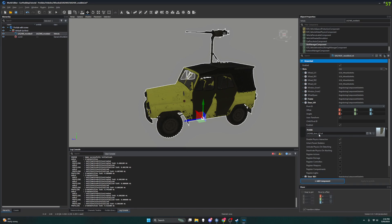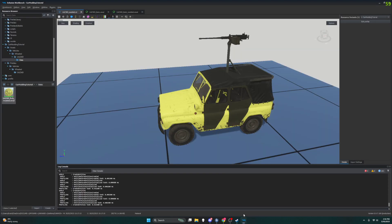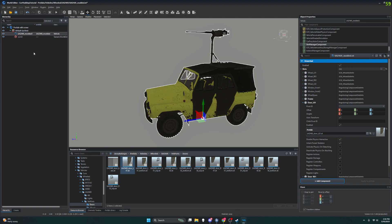All right, this looks promising. I've got a UAZ 469 Door L01. I want to find where this is in the resource browser. So this is the resource browser again — we are in our World Editor and if I go back to my Enfusion Workbench module, my resource browser is on the left, and for my World Editor window I have my resource browser set up on the bottom.